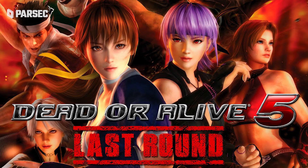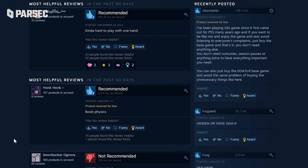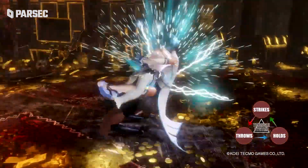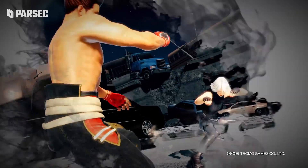Even the good ol' sweat physics from DOA5 are back and better than ever. And those aren't the only physics. 31 characters counting DLC, slow-mo moments mid-fight, and more violence than previous titles thanks to the damage fighters now take throughout a match. What's not to love?